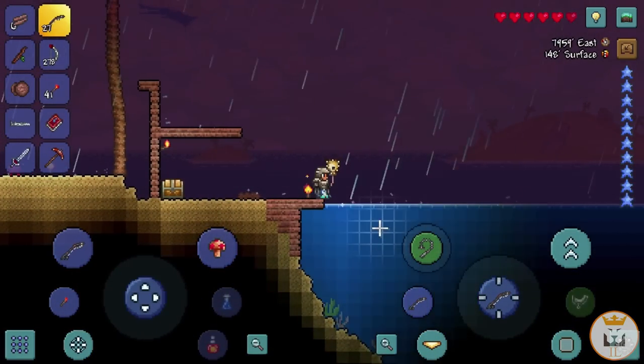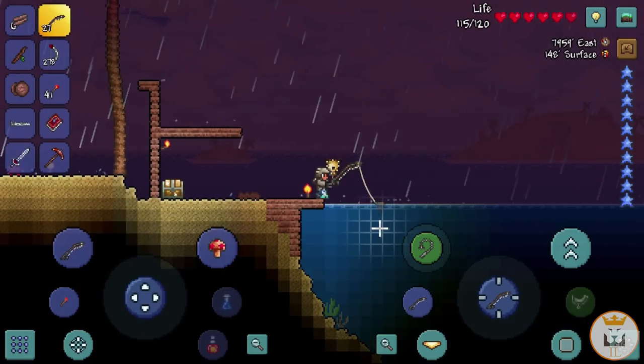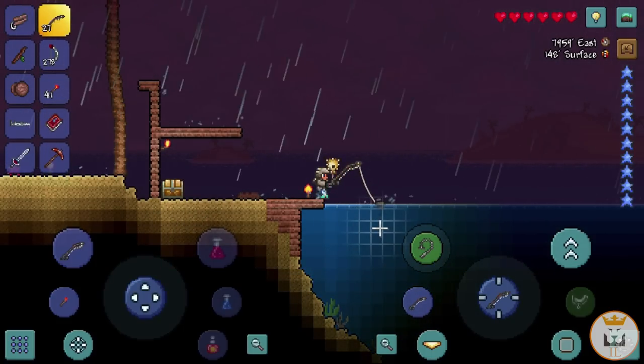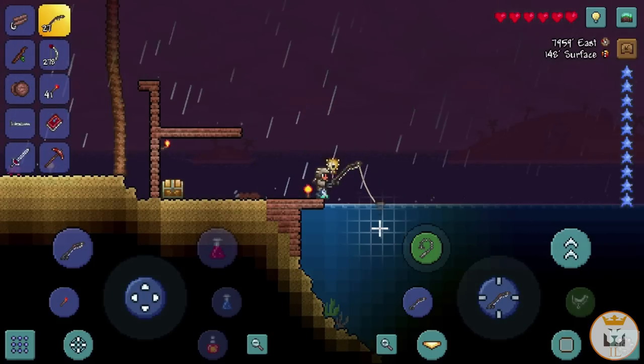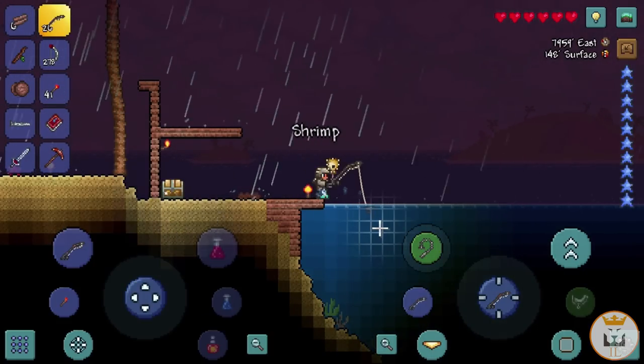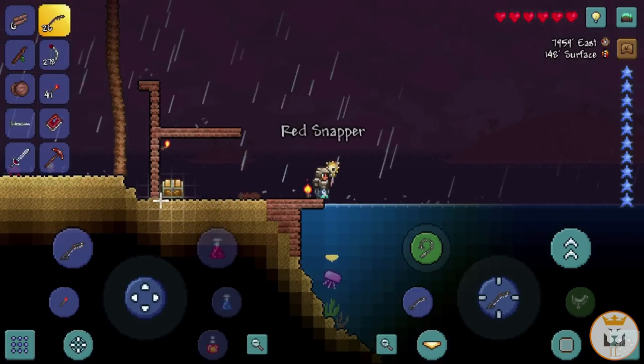We actually take fall damage because we jump too high — that is brilliant! I really really like that. We need to get the Lucky Horseshoe or something, because if anyone doesn't know, the Horseshoe makes you not take any fall damage. That would be really nice to have, or even just wings.